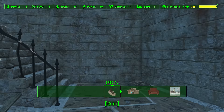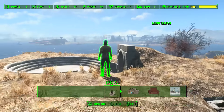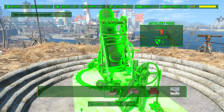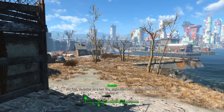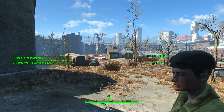Very importantly, we must also assign a settler to this artillery. All this requires us to do is walk up to a settler at the Castle, click the command key, run back to the artillery, and click the assign key. Now we have built and assigned an artillery at the Castle. Once this has been done, follow Ronnie Shaw out to the front of the Castle.